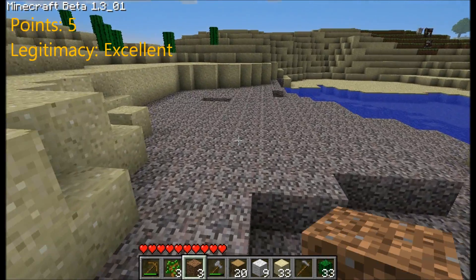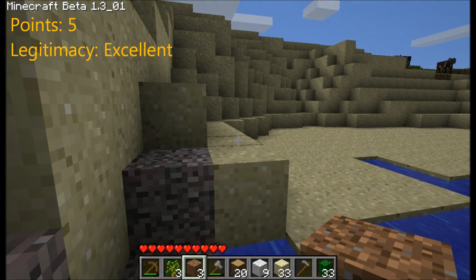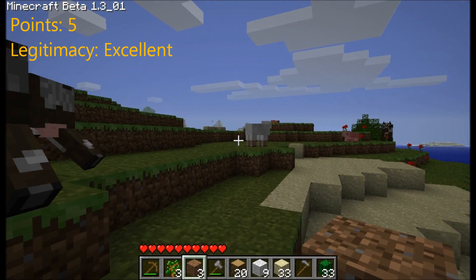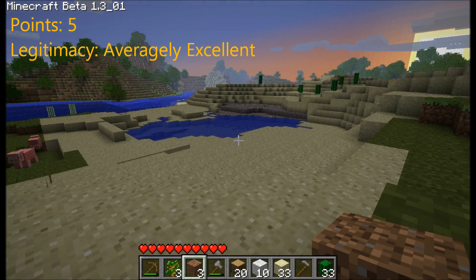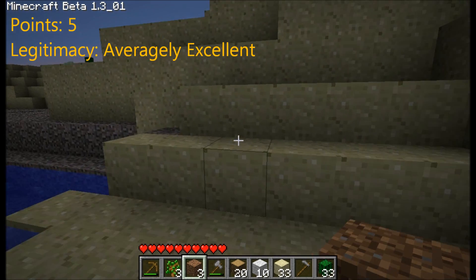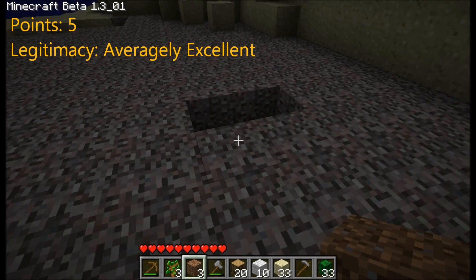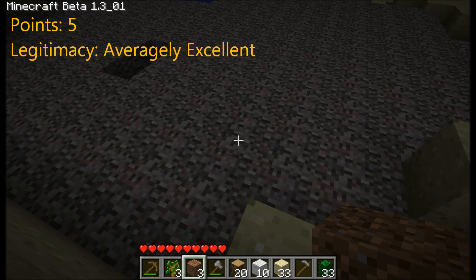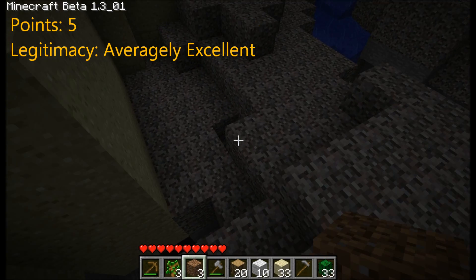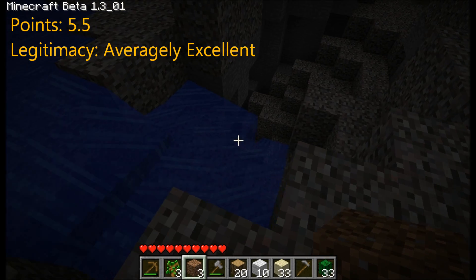Okay, seed is 404 — just go into single player and start that seed. It's nightfall right now. I didn't think I was gonna be successful in getting anything. One more sheep — okay, this is not against the rules, but for the sake of legitimacy I'll put my legitimacy meter down to averagely excellent. I'd like to try and avoid killing mobs just to collect resources. So the way it works is you're supposed to be a miner who is just looking to dig, and he digs here and he jumps backwards because he doesn't want to die. And he finds this interesting gravel cave.